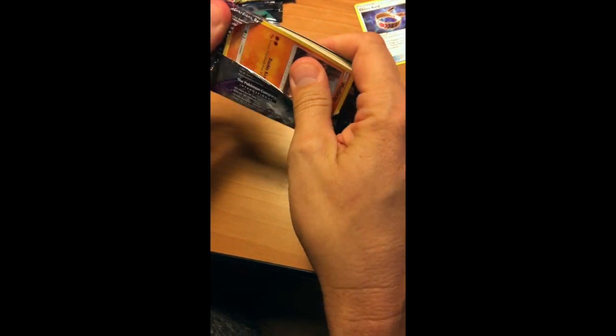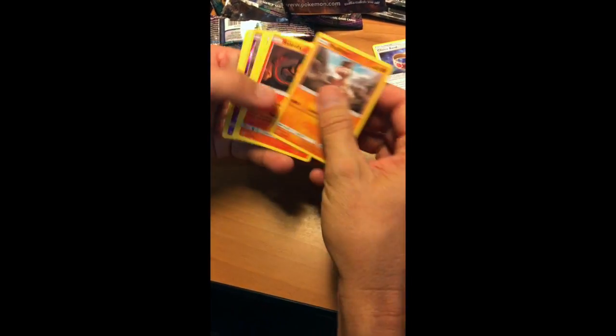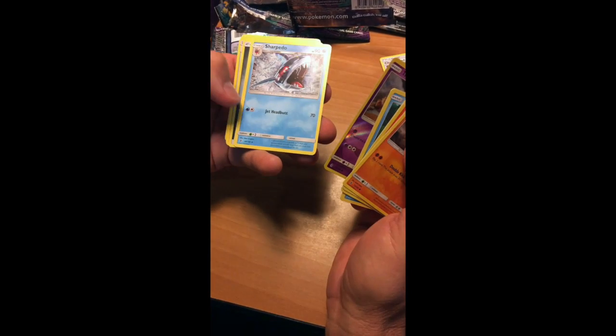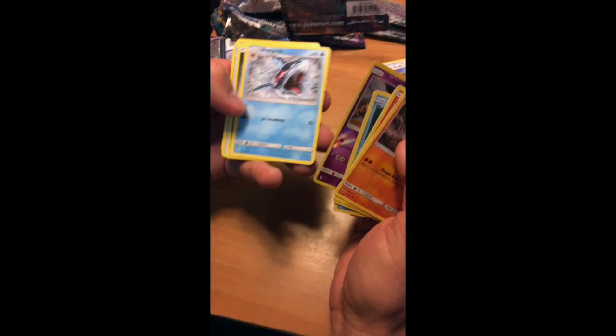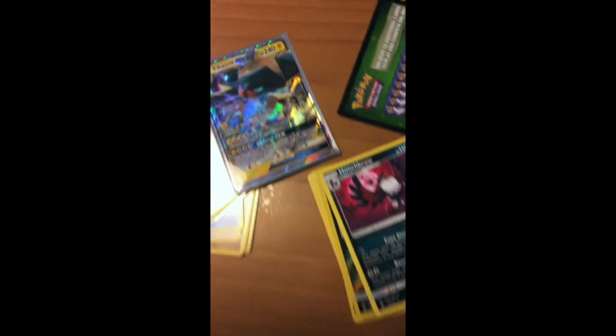Last pack — let's see what you can pull. Mudbray, Taillow, Carvanha, reverse Travis, Sharpedo — that's terrible. Jet Headbutt. There's your Aqua Patch. Yes, there we go — that saves it. So that was pretty good. Got a Vikavolt GX, three Aqua Patches. And that Tapu Lele for life — that's basically what made it good right there.